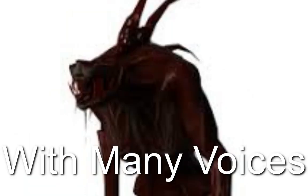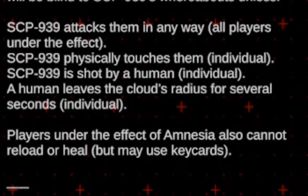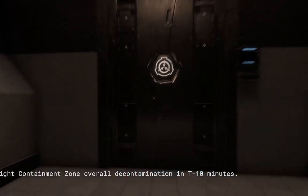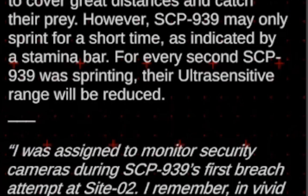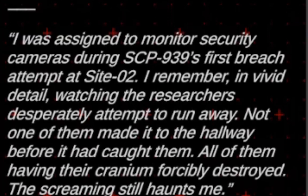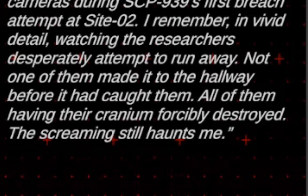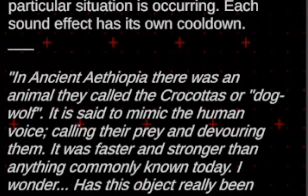SCP-939, or known as 'With Many Voices' — or as the community calls them, dog — can only see noises or anything very close to you. If you hold F, your little gasp makes you invisible while standing still. You can hold C to get ready to pounce, and you will kill anybody you jump on. The dog is the only SCP that can run, but your stamina affects your vision, and you will make a loud grunt sound when you're out of stamina. If you kill somebody, you can get their last words and repeat them to sound like a human.